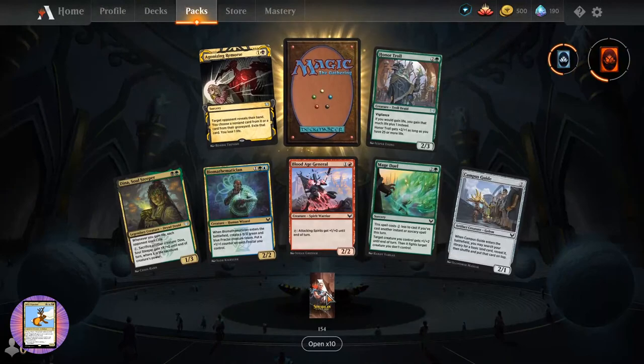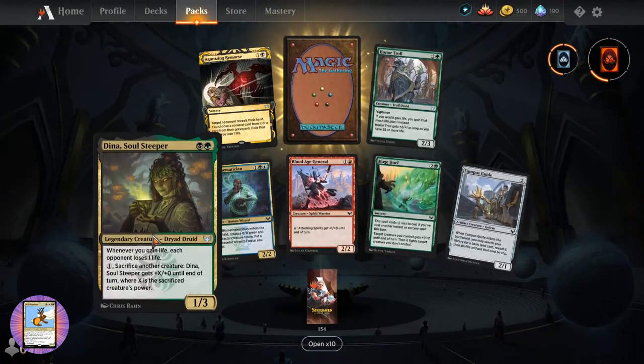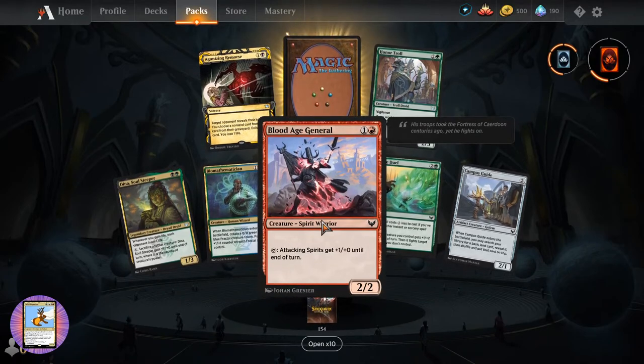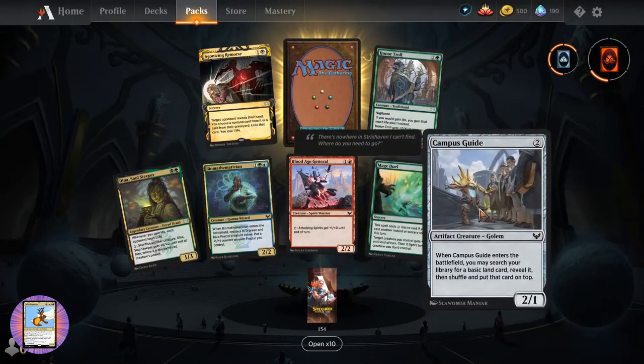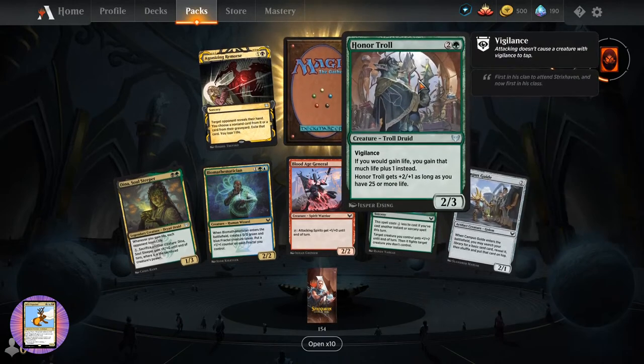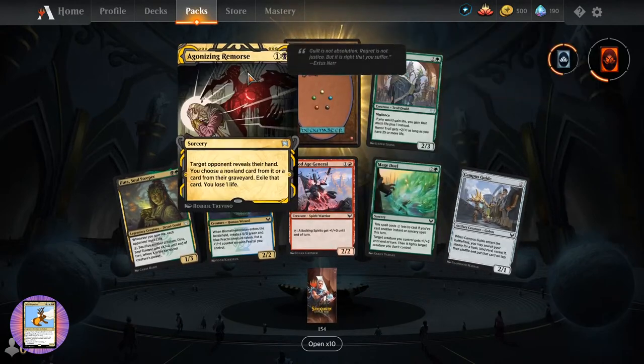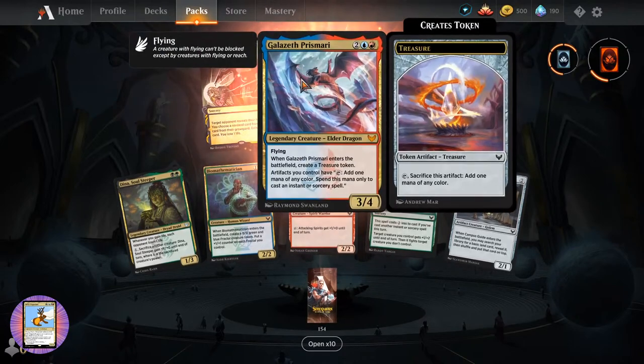Welcome Ray Malkavian. We've got Dina, Soul Steeper. Biomathematician. Blood Age General. Mage Jewel. Campus Guide. Honor Troll - oh yes, we've been trolled. And Agonizing Remorse again.